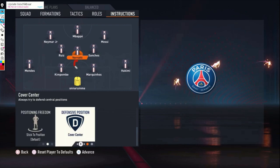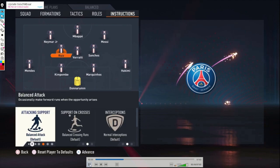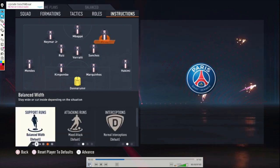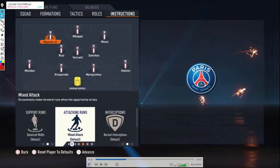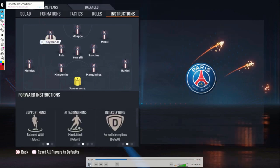I'm using cover center for Verratti because I want him to defend the middle. Sanchez is on cover wing and Ruiz is on cover wing — so when necessary Sanchez will go wide. You don't want Verratti also going that way; the same applies for the left side. So that's why Verratti is on cover center. Ruiz is also playing more like a box-to-box player — just default, no instructions. Then Messi on the right side: only stay forward. Mbappe: get in behind and stay forward. Neymar: also stay forward, just like Messi.